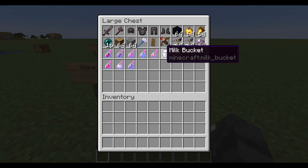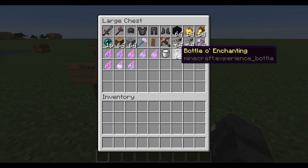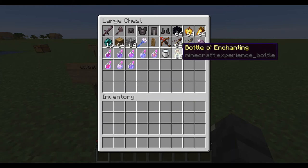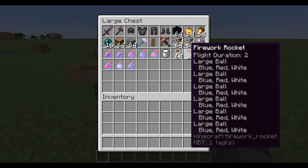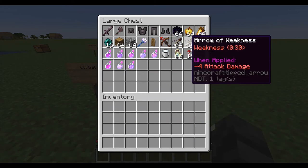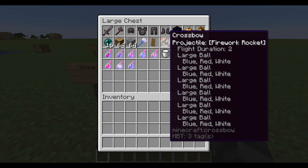Milk bucket in case you get poisoned or something like that. Bottle o' Enchanting if the battle is going to last really long — you might want to mend your armor. Elytra and fireworks — these fireworks work for both the elytra and the crossbow since you can use them for both.